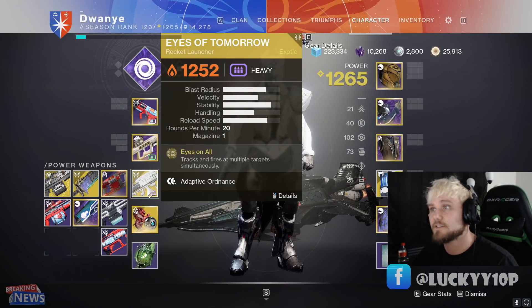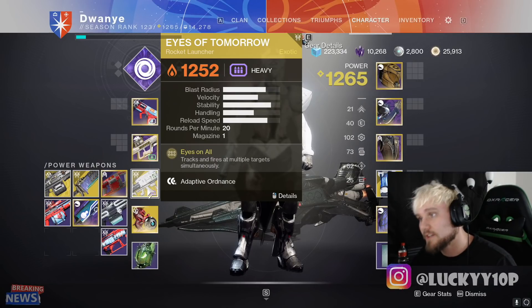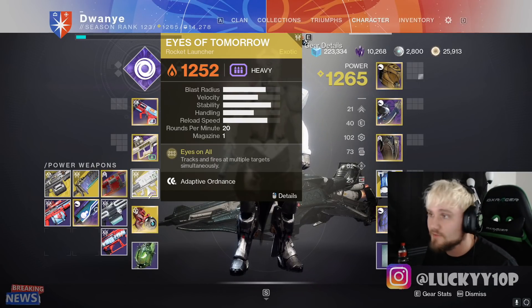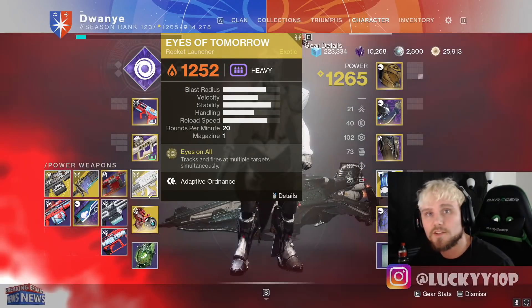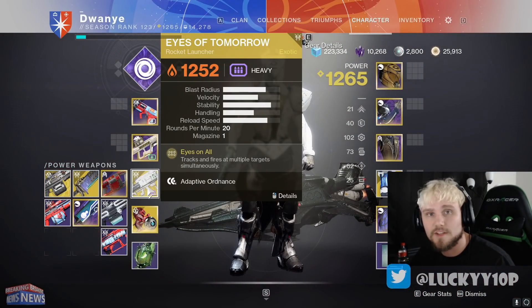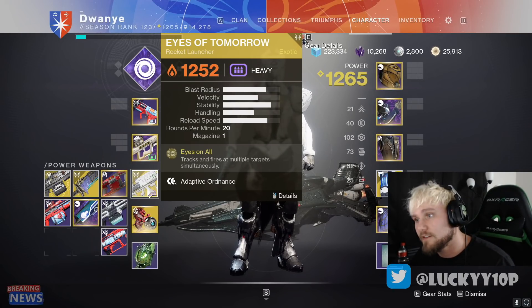So this is the Eyes of Tomorrow, the Deep Stone Crypt exotic Raid Rocket Launcher. There's no quest to get this — it's just a random chance that it drops from beating the boss in the Deep Stone Crypt. You can do it once per week per character. You got three characters, you get three tries a week, and RNG will decide if you get it or not.